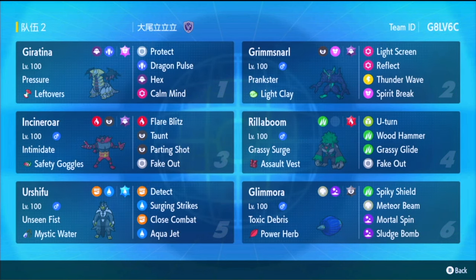Then you just have support. You've got Grimmsnarl with its screens and Spirit Break, reducing damage. You've got Rillaboom with its fake out and Grassy Surge, healing up Giratina — because this form isn't floating, it's got Pressure. You've got Incineroar for another fake out and Parting Shot. This Incineroar is great because it's Safety Goggles Taunt, which just destroys Amoongus. And then you also have Urshifu — it's a good offensive set.